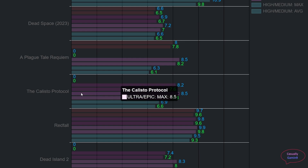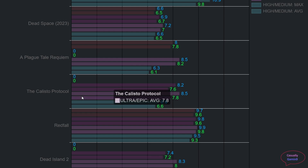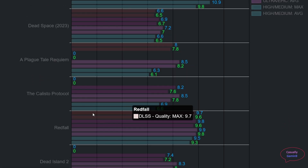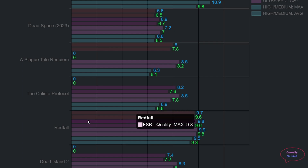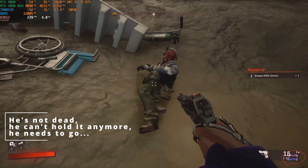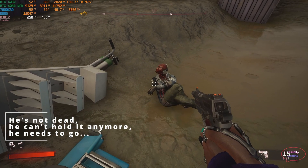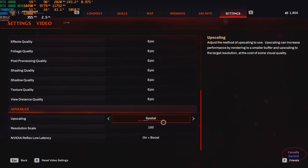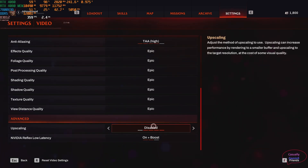FSR doesn't dial down the memory needed in The Callisto Protocol. Medium settings lower memory usage and are the best option for 8 gigabyte GPUs, though the opening act is not even the most demanding area. Another game I checked is Redfall — memory needed is just below 10 gigabytes even with DLSS or FSR enabled. There was little variation: max was around 9.9 gigabytes without upscaling and 9.7 with DLSS enabled. The opening area uses around 8 gigabytes, but approaching the next area, memory balloons to almost 10 gigabytes.